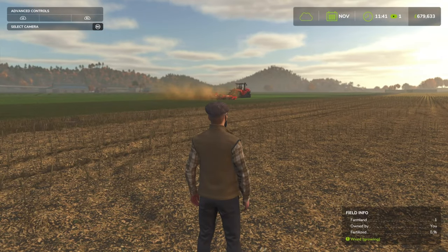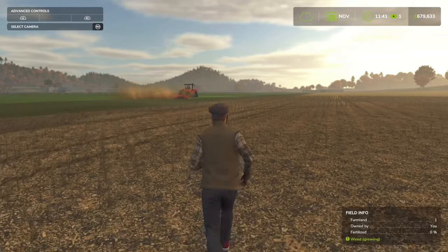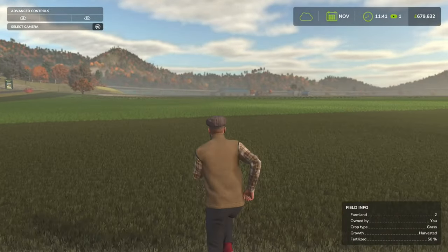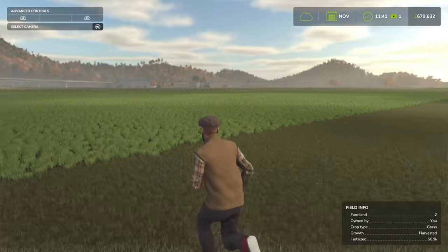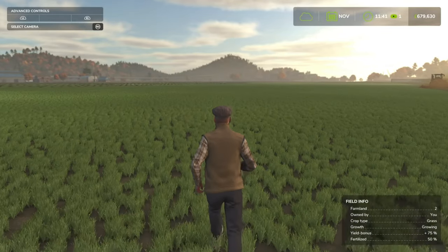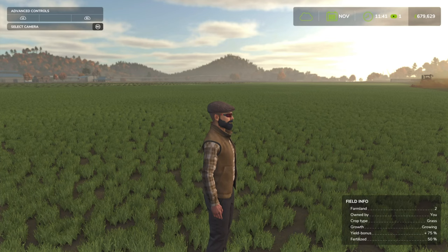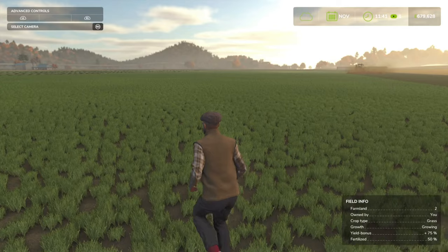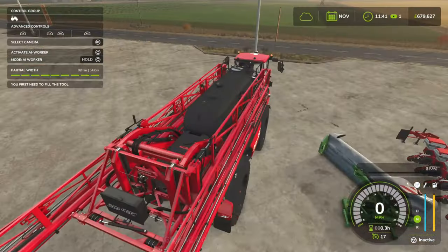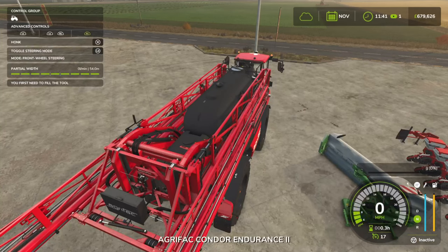As you can see on the bottom right, we've got Farmer Land, Owned By, and all that. However, if I go to our other field over here — the grass that hasn't been chopped up yet — you'll see when you're growing crops that you'll get a yield bonus. At the moment we're on a 65% yield bonus. I think this field is going to be 100% if I put that other application of fertilizer on, so I'm just going to quickly show that off.